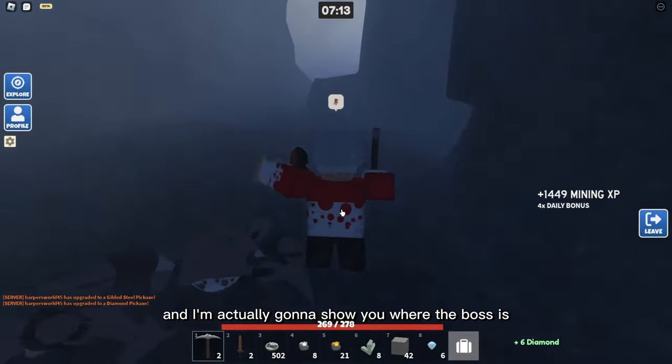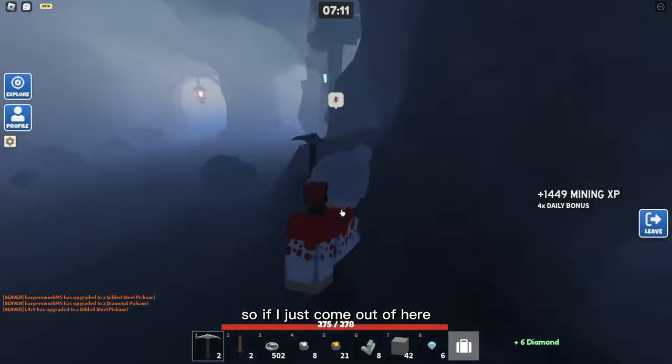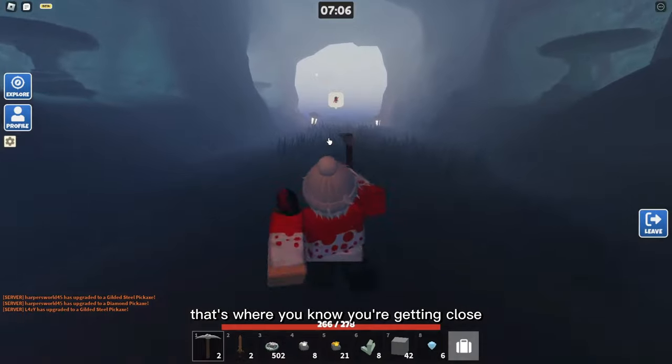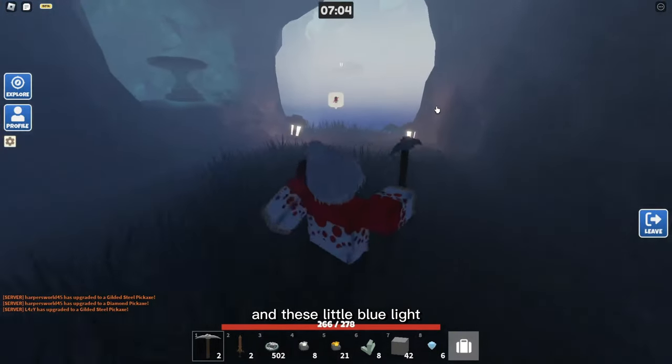I'm going to show you where the boss is. If I just come out of here, the boss is right here. You should see this blue lantern — that's how you know you're getting close — and these little blue lights.